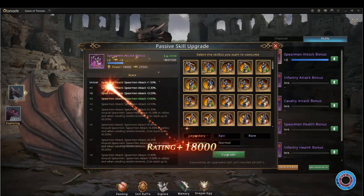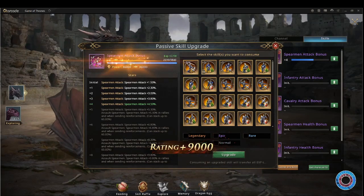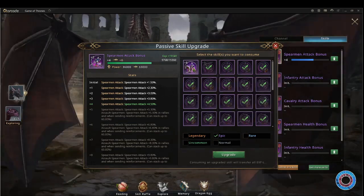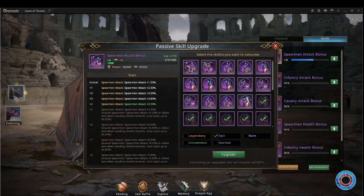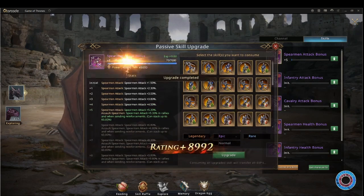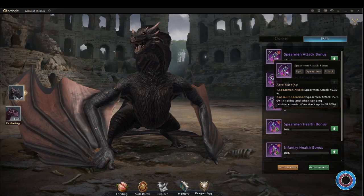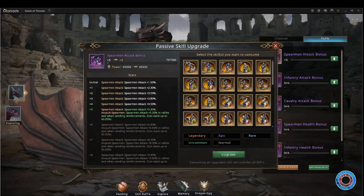Here you can see what I'm going to do is upgrade the spearman attack. I'm going to throw in all the normals, all the uncommons, and the rares. Then I'm going to throw in some more — we're really up to level 3 now. Throw in a few more rares and just a couple more uncommons. I had a lot of badges. There you go — one level 5 spearman attack. As you can see, from the level 5 I get spearman attack 5.3% and spearman attack in rallies 5.3%. Level 5 being the minimum you need to help your alliance.